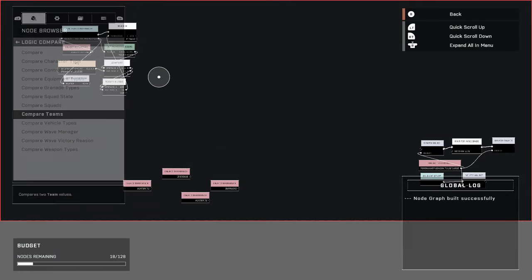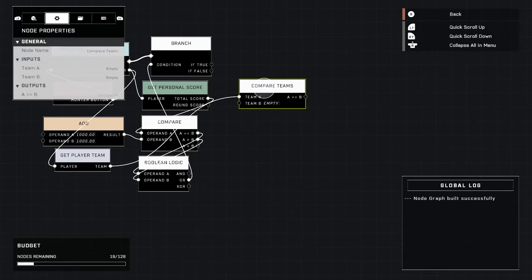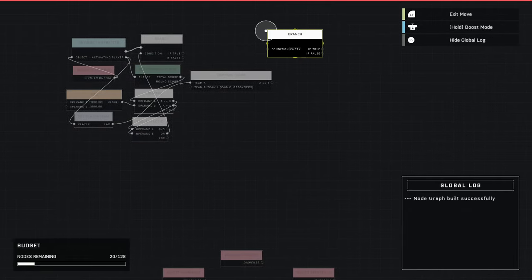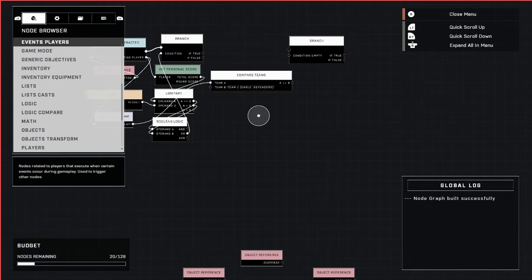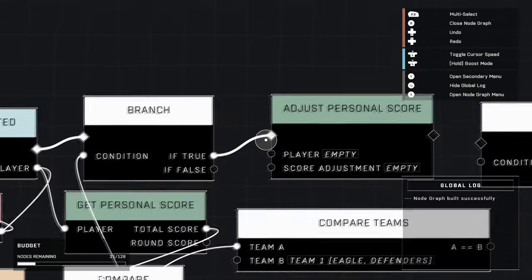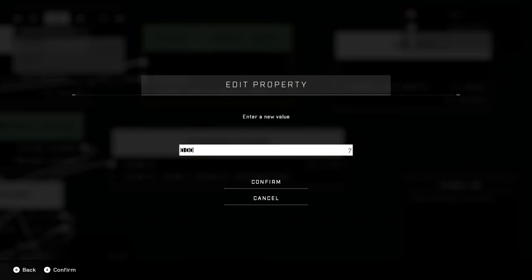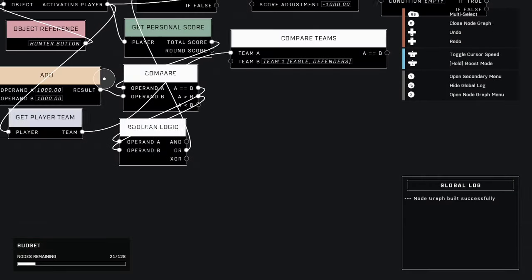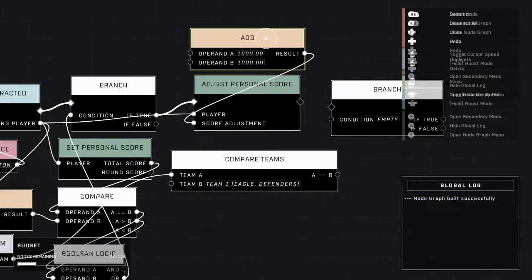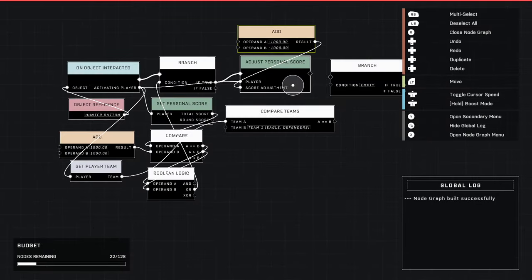Go to Logic Compare > compare teams and place it right here. Team A is the team of the player who activated the switch, and we're checking: are they on team one? We're going to place a branch here, but first we need to handle points — we need to spend those points. If they have enough (if true), we adjust their points. The player whose points get adjusted is the one who bought the AI. The score adjustment can't go to negative 2,000 directly, so we repeat the add node process: negative 1,000 plus negative 1,000 gives you the negative 2,000 you need. Plug that into the new branch.